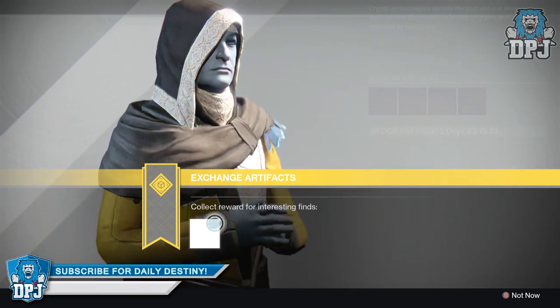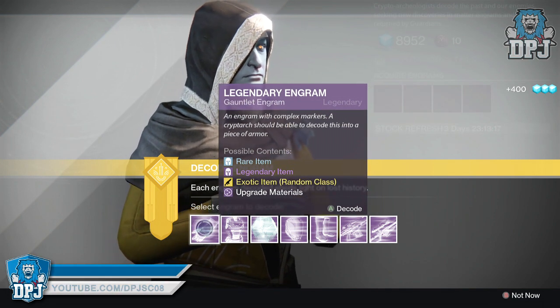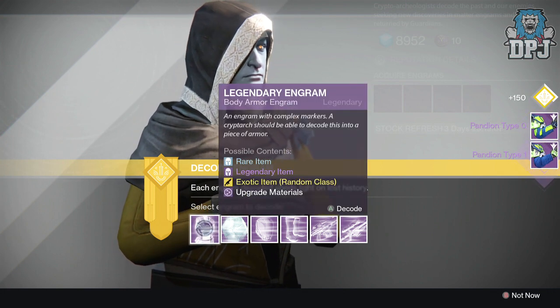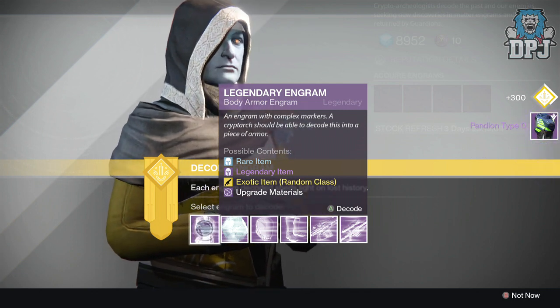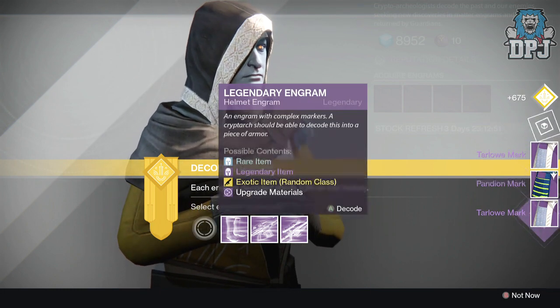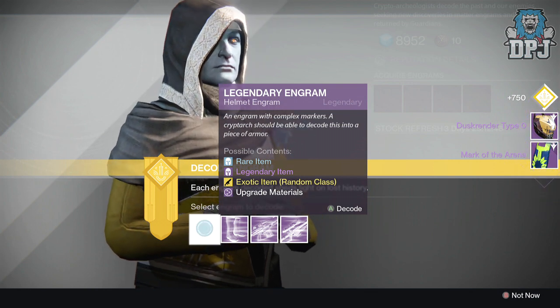Okay, let's just cash in at Rahool. We're going to start with the armors. I'm hoping to get decent light level stuff, that's all. Pandion Type Ones, Pandion Type Zeros — hopefully I get an exotic as well, you never know. It's pretty likely to get the same old same old, but these will obviously turn to marks if not needed. Mark of the Arena, Dusk or Render Type Zero — I've got that already.